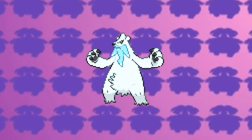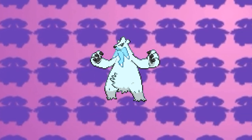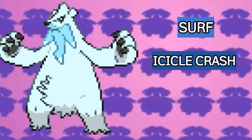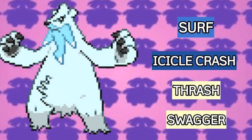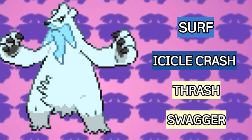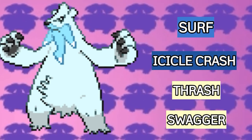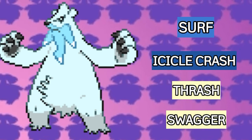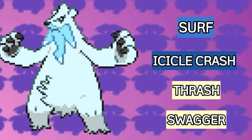The next Pokemon on my team may be a bit surprising, but it is Beartic. You can catch a Cubchoo at Atomis Heights, and this Pokemon was the dark horse of my team. Beartic's moveset will be Surf, Icicle Crash, Thrash, and Swagger. Icicle Crash is for STAB, Surf is for coverage against fire types and also for HM use, Thrash is for utilizing its massive 130 attack, and Swagger is for confusing the foe and gaining a status advantage. Just like Excadrill, I had never used Beartic in Unova playthroughs, so it was really a surprise when this thing turned out to be so strong.